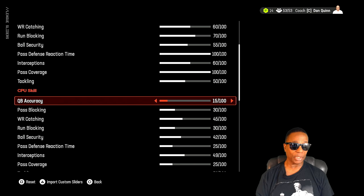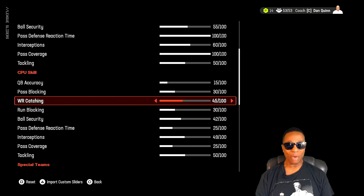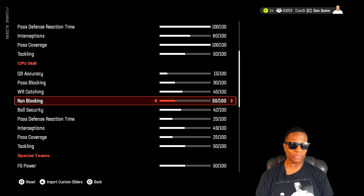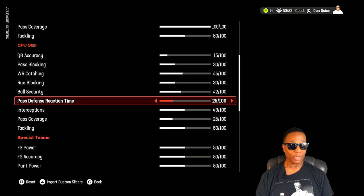You'll see a throw here and there that they miss. CPU pass blocking at 30, so it gives you time to get pressure — you're going to get a lot of pressure, trust me, but there will be times you won't get any. It weighs out depending on what team you play. CPU receiver catching at 45 because after the update their receivers weren't dropping anything while ours were dropping passes. CPU run blocking at 30, ball security at 42 because they never have any fumbles — 42 is about right.